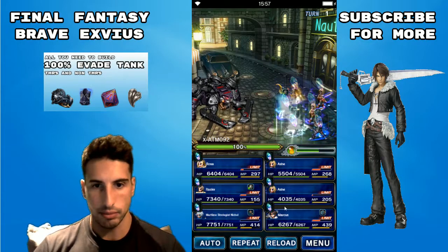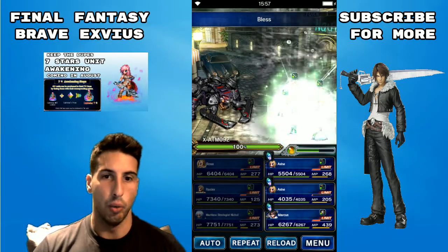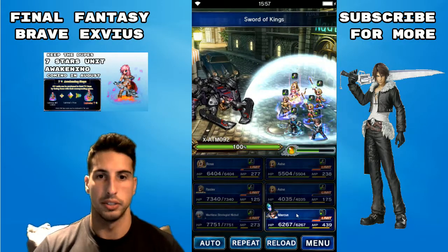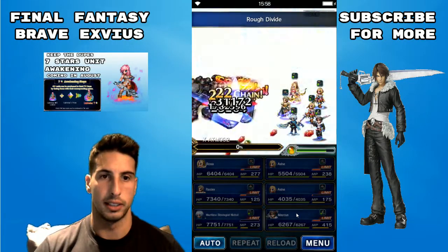For the third fight, same thing — we're gonna buff everybody up and hopefully get that esper gauge up. Let's see if we don't kill him first turn. Go for it Squall — just do the big thing. There you go, thank you!